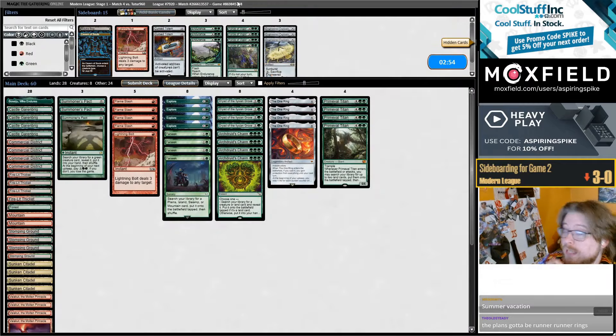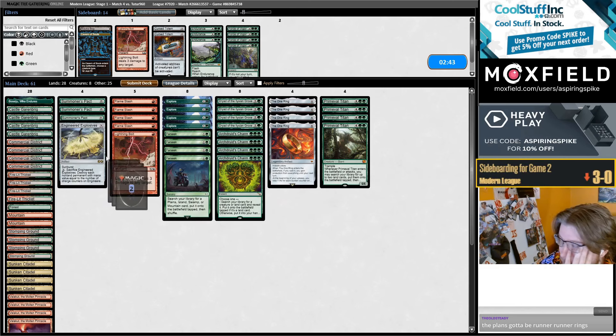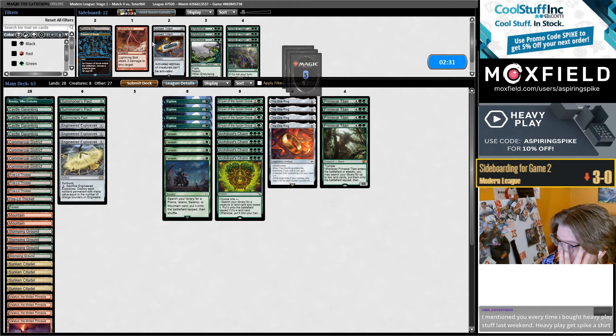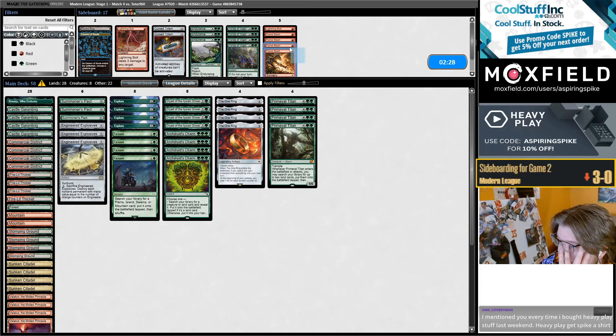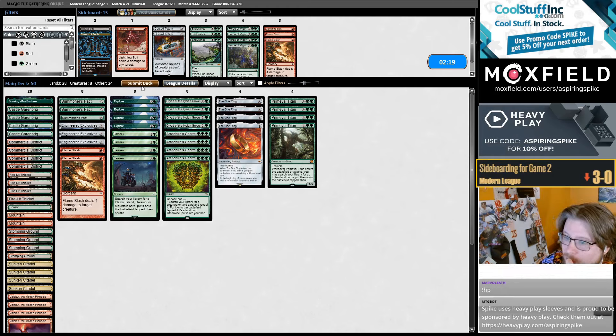I know it's the Modern Horizons 3 PT — I'll try to qualify via the RC. I was thinking this morning I'll try to play some RCQs. So obviously Scion means they're Rainbow Rhinos, so I'm not going to play around Blood Moon — just gonna have a couple Slashes for Rhinos or Magus. I've got a little box of Heavy Play shirts — I've been wearing some on stream, they definitely treat me right.